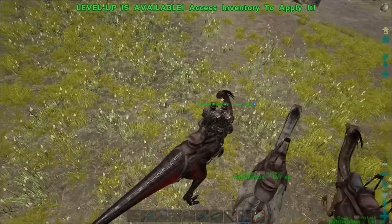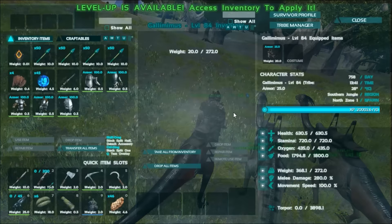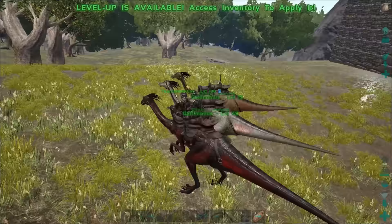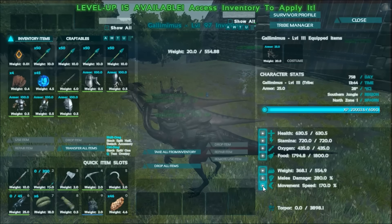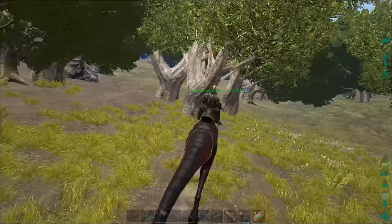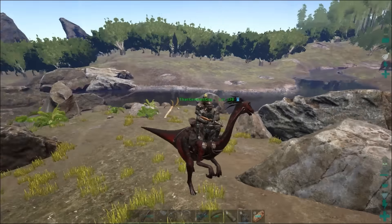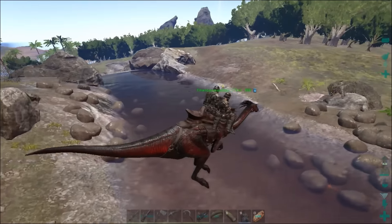So we have Gallimimus here, which is pretty cool. I thought they were supposed to be small. German kept mentioning that he thought it was supposed to be like a mistake, they actually meant a different creature, because it was weird that these guys could have a saddle that held three people. We spawned in three Gallimimus here. Look at their little saddle — they're kind of like camel hump saddle things, or like oh-shit handles, you know how cars have those.